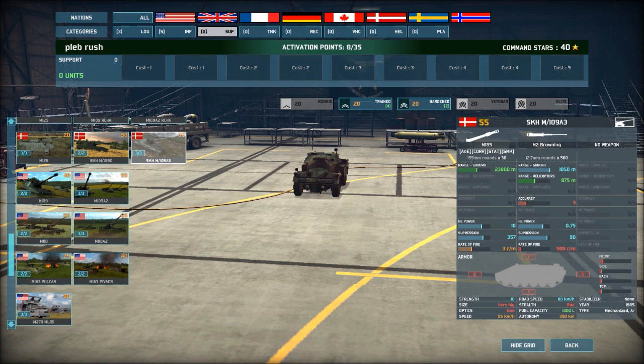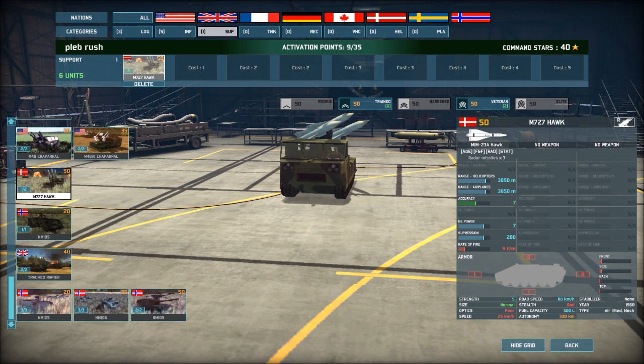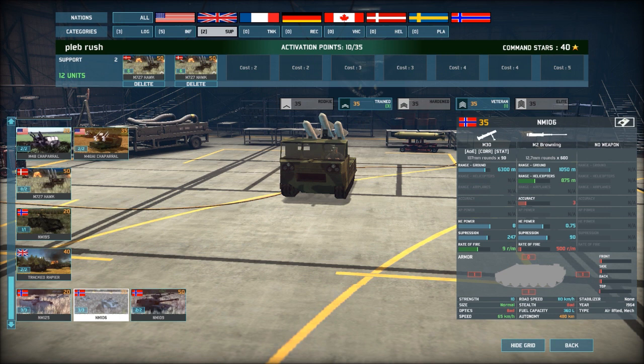Okay support — first of all anti-aircraft. We don't get the American Hawk because we're not playing as Americans, so just put the normal Hawk in — you get 6 of them. The Danish one — yeah, I'm going to put 2 groups of that in. It's the best we get. They only come with 3 missiles, but they're 3 good long-range accurate missiles.